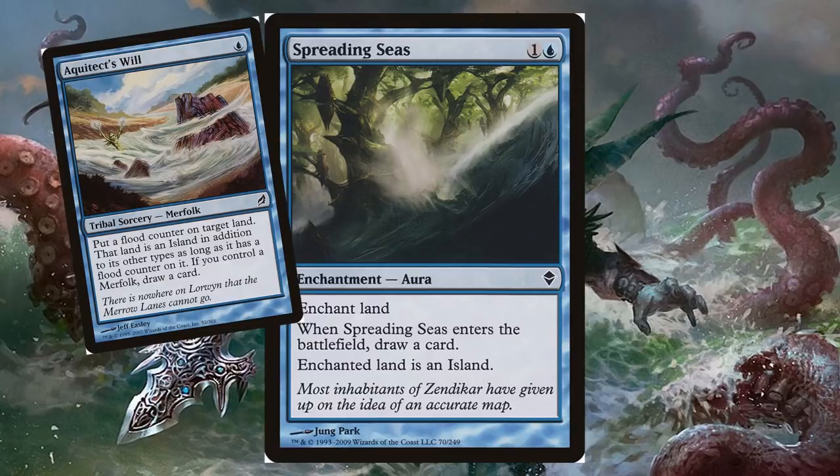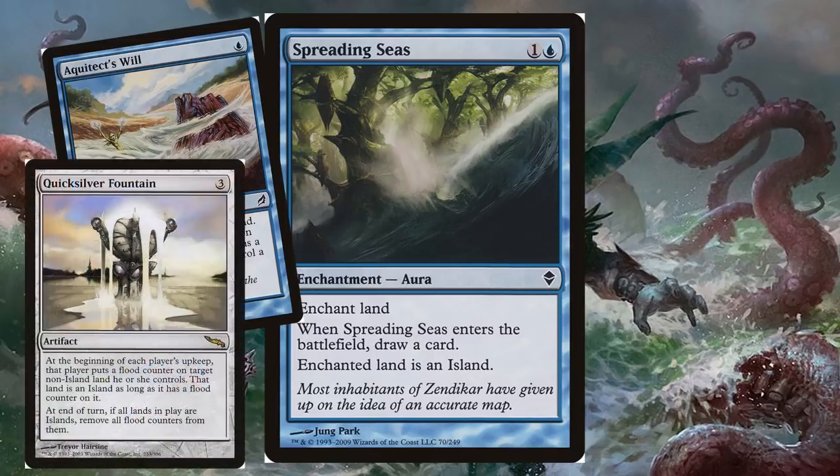Aquitect's Will came included in the duel deck so I kept it in the EDH deck, but honestly it doesn't do very much. If you want to go with a disruptive mess-with-their-lands theme, you could try Quicksilver Fountain — a hilarious card that will slowly turn every land on the battlefield into islands. And once everything is an island, they all go back to normal again.